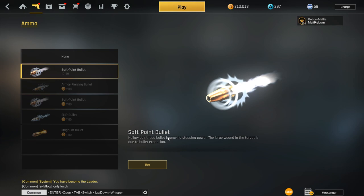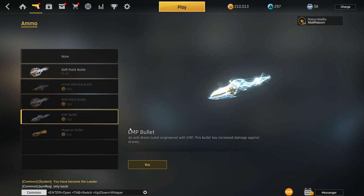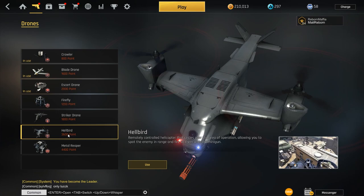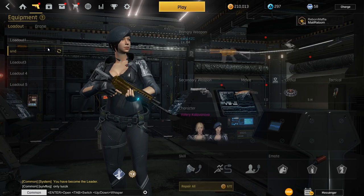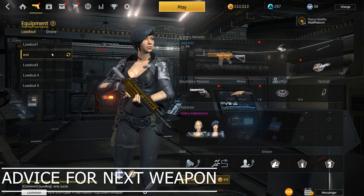As for ammo, I always use the soft point bullet. The main reason is that when I hit an enemy, he won't be able to sprint immediately afterward, and it causes him to flinch a lot — so if an enemy is aiming at me and I shoot him with soft point bullets, he won't be as accurate, which increases my survivability. Armor piercing bullets are nice but rarely used — they make your weapon shoot through certain walls. The EMP bullet is new; you could make an LMG class so that if an enemy has a hard-to-shoot-down drone like a metal reaper or a halberd, the EMP bullets make them much easier to destroy. Magnum bullets are for advanced players only, in my opinion, as they increase headshot damage — so if you can hit a lot of headshots you'll kill faster, but just use soft point bullets.